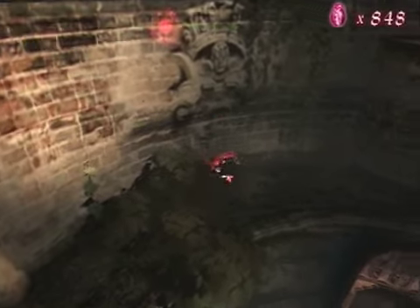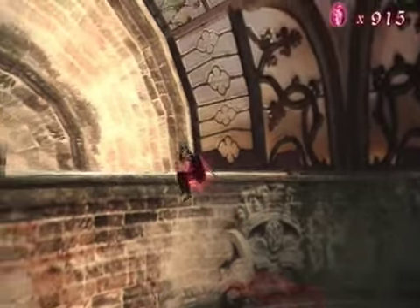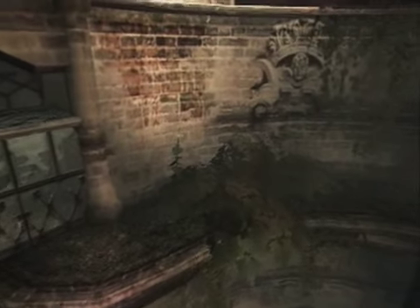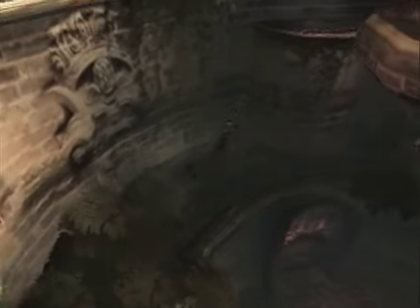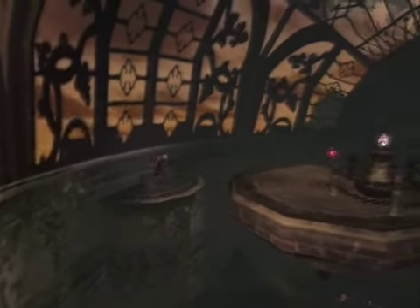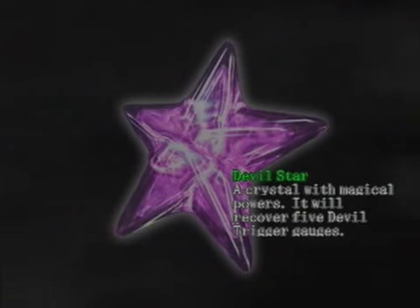That was a bit of a shortcut to where I was heading. I was actually heading up here to get some items, so I'll go do that. While I'm running around, I was actually asked something about mission 7 — mission 7 was the one with the guiding light. And here's a Devil Star.